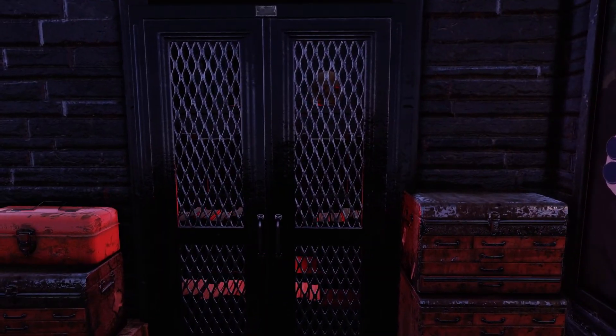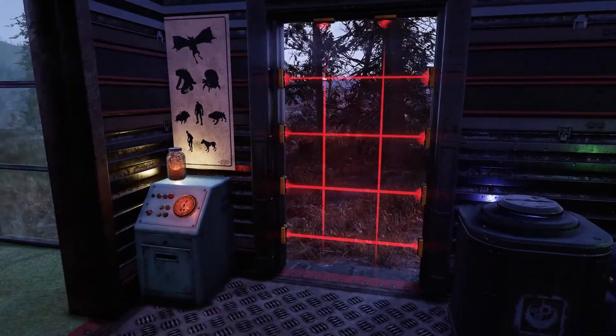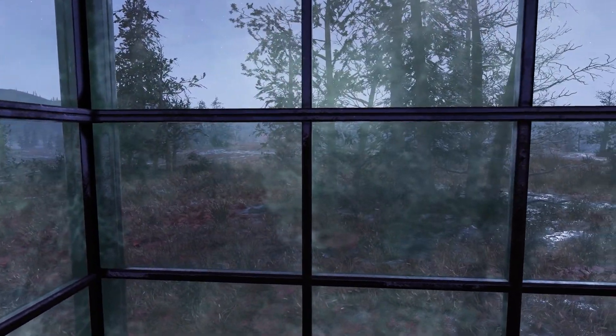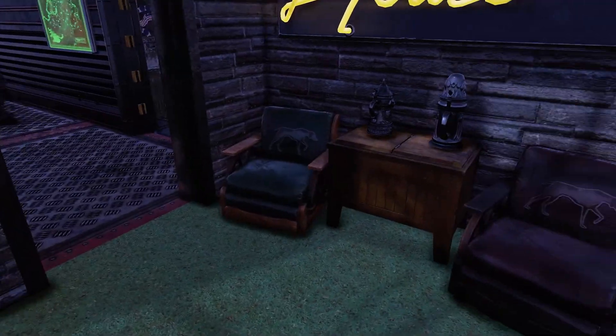Over here behind the secret door is the power armor. And there's a little chill-out area to watch the nukes drop. Got a couple of trees in the way, but you can see it really good. Good vantage point.